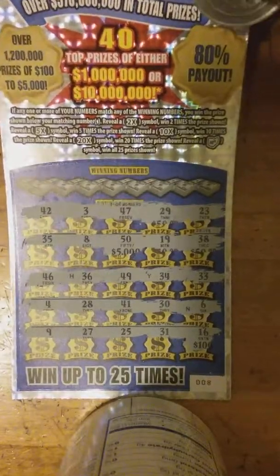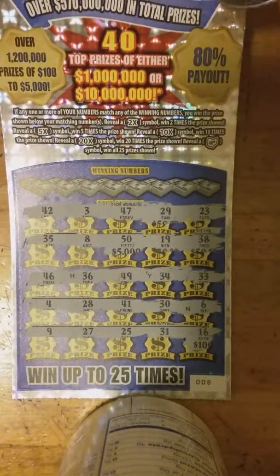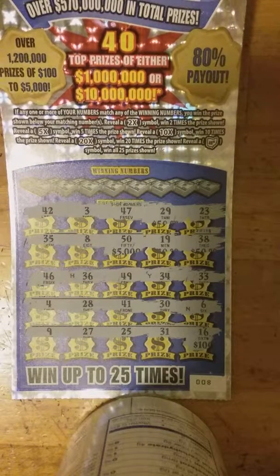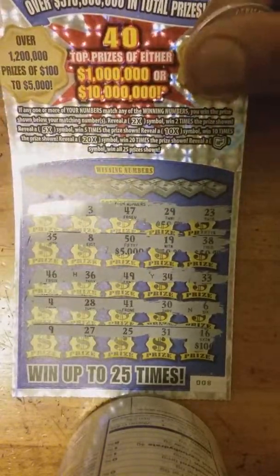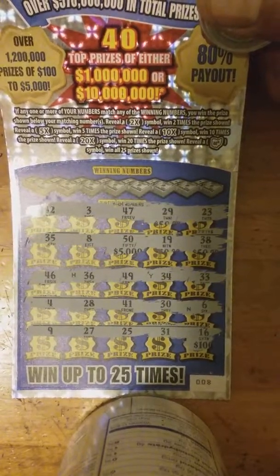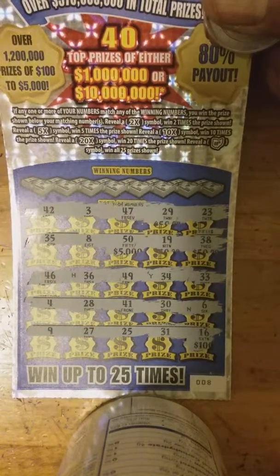Match your numbers to the winning numbers and win that prize. Reveal a 2x — win 2 times. Reveal a 5x — win 5 times. Reveal a 10x — win 10 times. Reveal a 20x and win 20 times the amount.